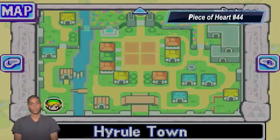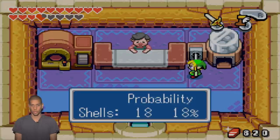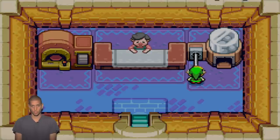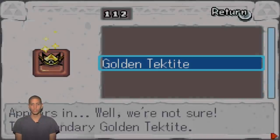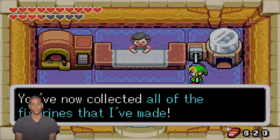Piece of Heart number 44 is located in Karloff's Hut in Hyrule Town. After unlocking it at a certain point in the game, there are 130 figurines in the game required to get your prize. In order to unlock the figurines, you must encounter every character in the game and spin mystery shells as if they were the lottery.